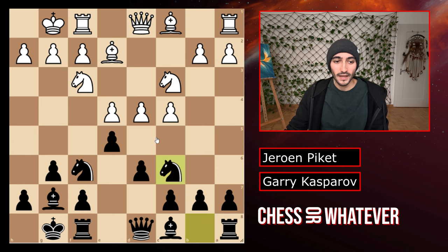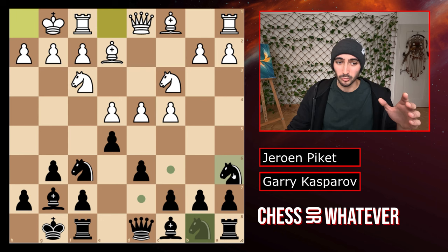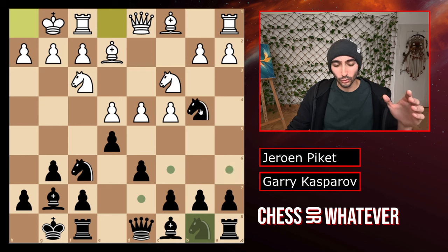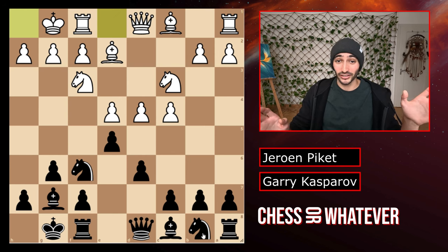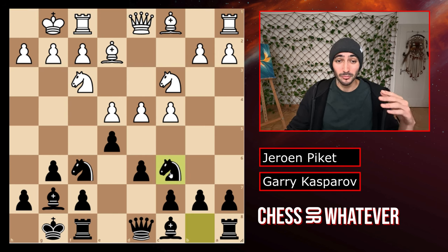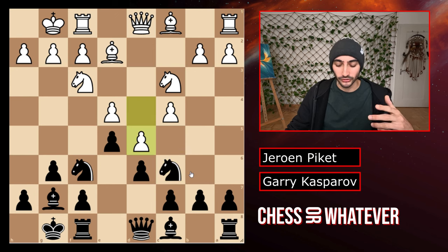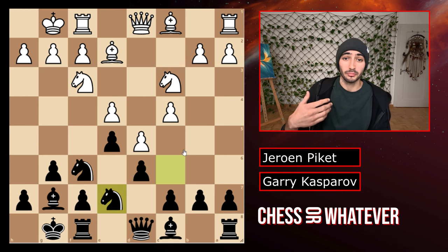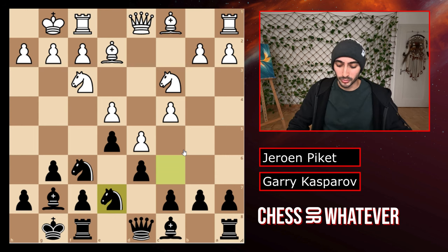So we have castles and knight to c6. Nowadays knight to a6 is getting very popular, looking to go to b4 with the knight. But back then in the classical — or actually called the orthodox variation — knight c6 was the main move. You're actually provoking d5 here to close up the center, because this is what black wants. After the center is closed, you can prepare your kingside attack.